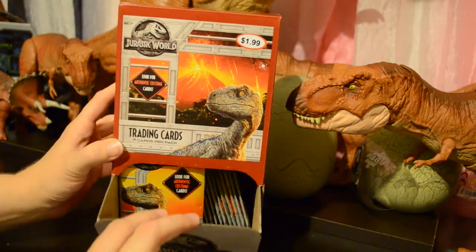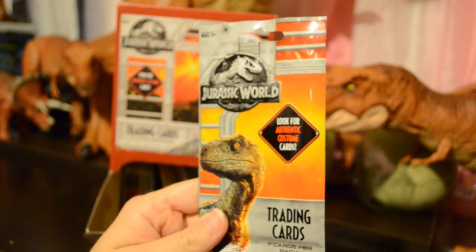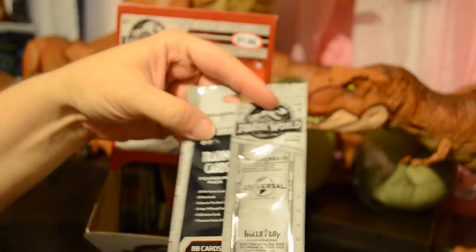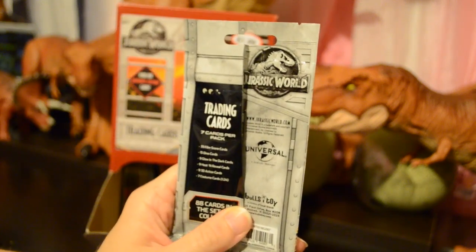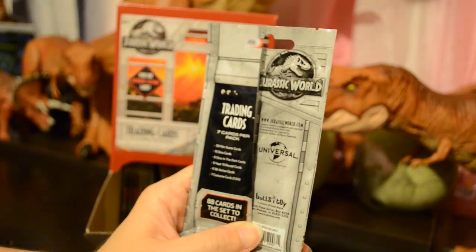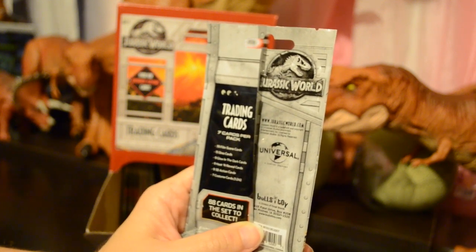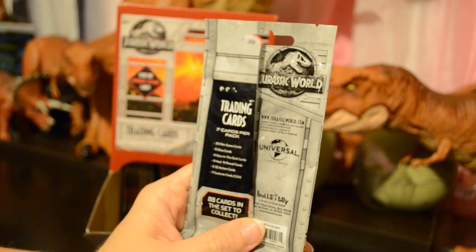When you find it in the store, it'll be open like this and the packs of cards will be sticking out of the bottom. Looking at one of the individual packs, it has the same artwork — the Jurassic World logo, Velociraptor Blue, 7 cards per pack. On the back, it says Bullseye Toy, trading cards, 7 cards per pack. There are 88 cards in the set to collect: 39 film scene cards, 15 dino cards, 9 glow-in-the-dark cards, 9 heat-and-reveal cards, 9 3D action cards, and 7 costume cards. You have a 1 in 24 chance of finding a costume card.